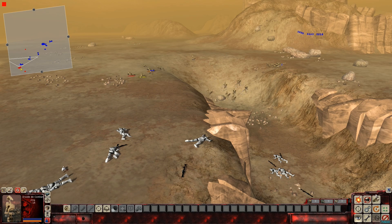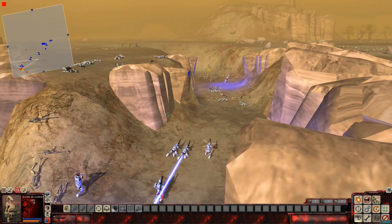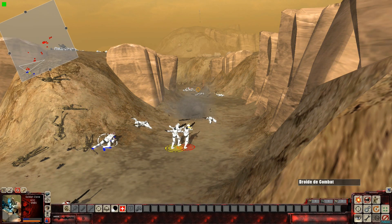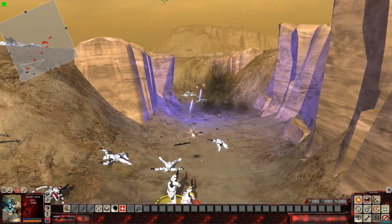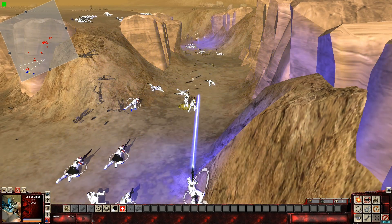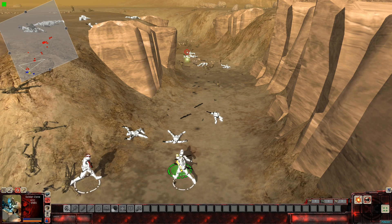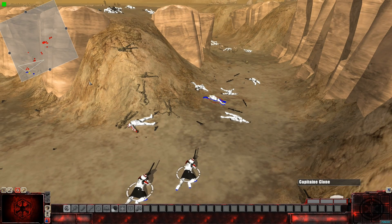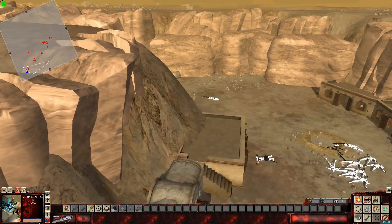I'm just so tired at this point, I'm really getting delusional. I think the logical thing the droids would do would be to start storming into the canyon, trying to take out those guys. There they start coming in — we got grenades! Get out of there! No, jeez Louise — another three guys. Two grenades right there. Damn, those grenades are really destroying us.